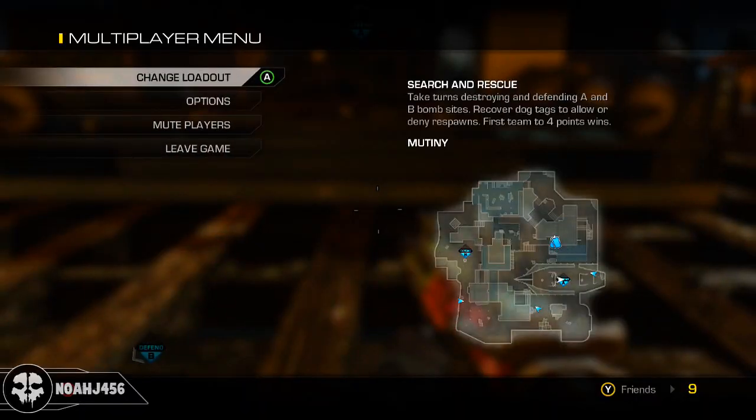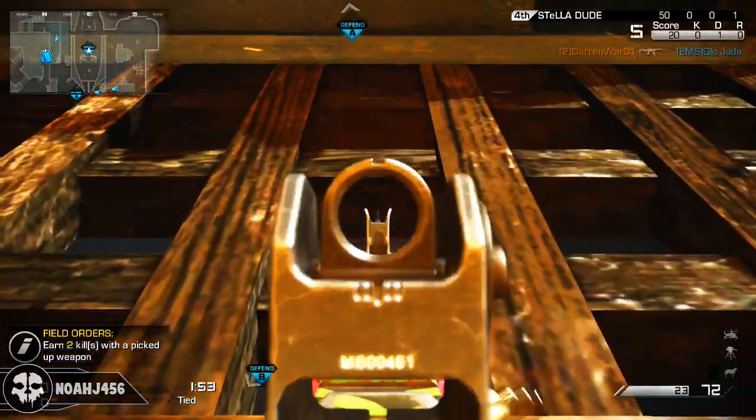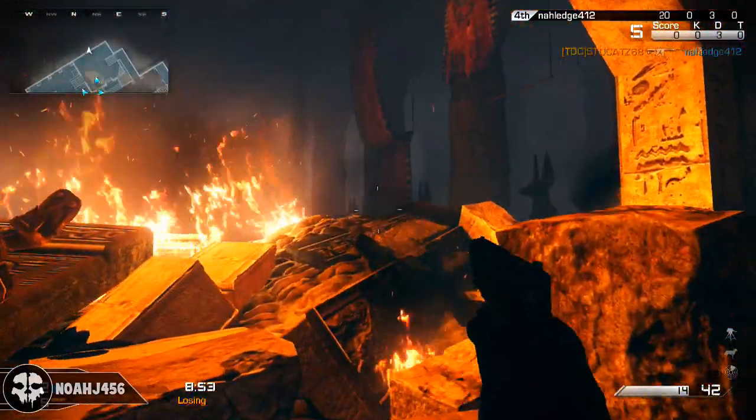This is the location on the first map, Mutiny. Pull up the map — it's in the middle of the pirate ship, kind of underneath the bomb location, but it's very easy to get. This bomb isn't here; you can shoot through the wood to get it. That is one out of four.